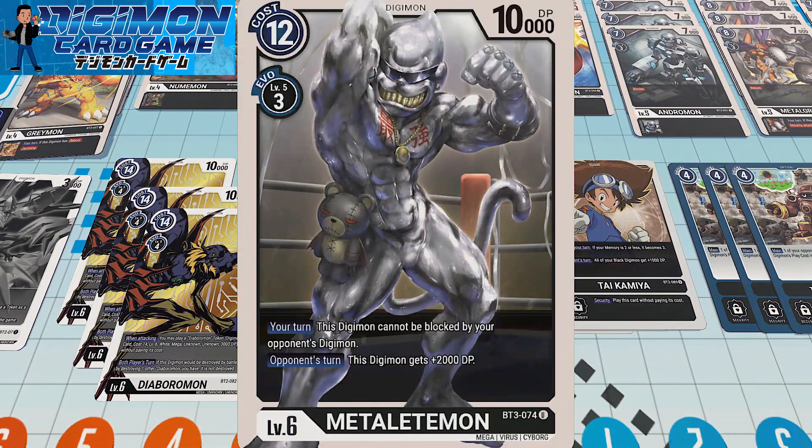I have three copies of Metal Etemon because why not? It's such a jokes Digimon, but also has a pretty powerful effect. This Digimon cannot be blocked by your opponent's Digimon. What makes him so powerful is if you're facing an opponent and they happen to have all their blockers early in the game, but you Digivolve into Metal Etemon fairly quickly, you can just go right ahead and attack security. And when Metal Etemon is rested, he's a 12K powerhouse, so it becomes much more difficult to take out.